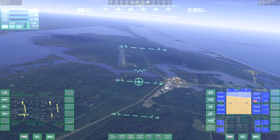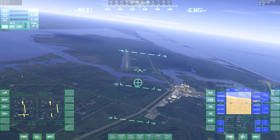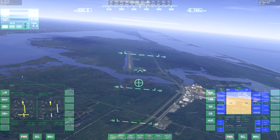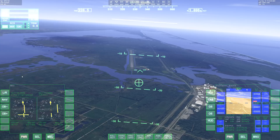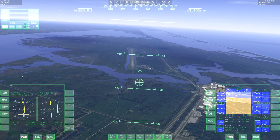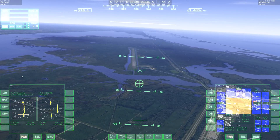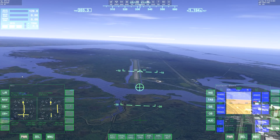"You are clear to land." Oh good — because I pretty much don't have an option. I'm just wondering, was there any situation in which they would tell the shuttle it wasn't clear to land? I mean, they can't exactly go into a holding pattern and wait for air traffic to clear. Of course, the sound effects probably have to work for all vehicles in the game, and there is a Delta Glider which has some quite amazing engines.